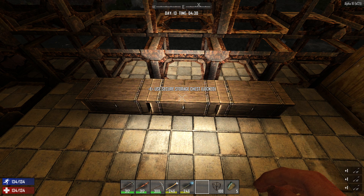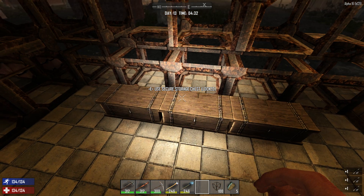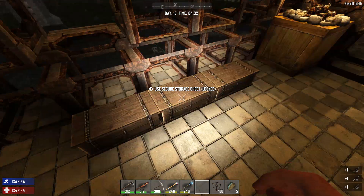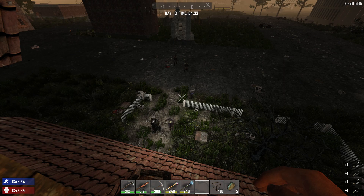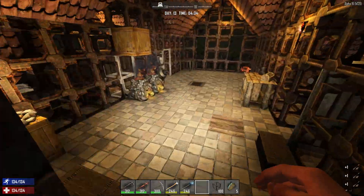I tried breaking it open off camera — I saved the game, tried to break it open, then restarted it — because when I broke it open what was there was a backpack like when you die, and I couldn't get in it either. So I reloaded the game and now it's back to the chest again. Looks like we have visitors — let's go say hello.